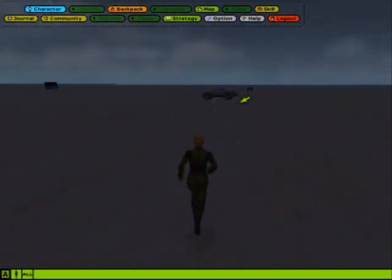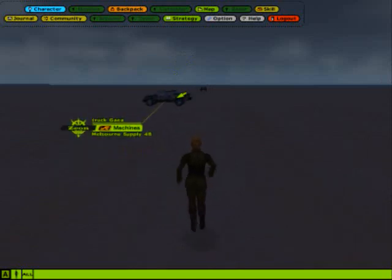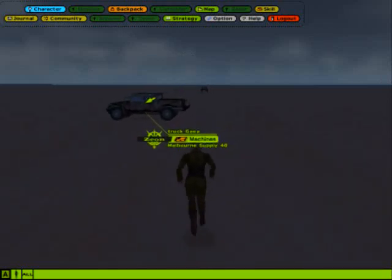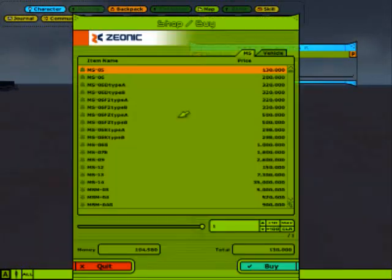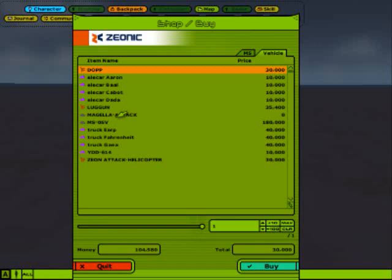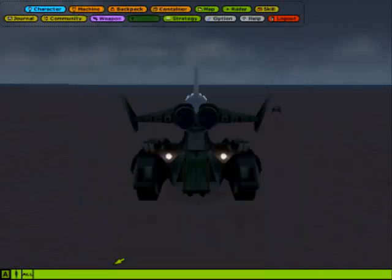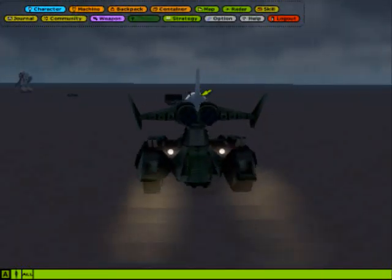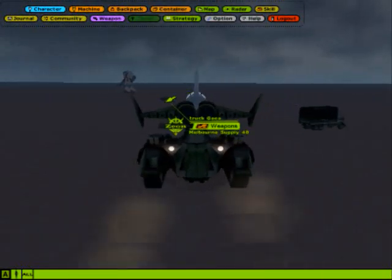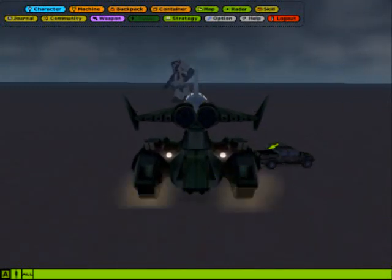There's the hangar, there's machines, and stuff like that. Since we lost our Megillah we have to buy a new one. There's plenty of stuff available. We got a Megillah attack tank, but we're not done yet — we also have to buy the weapon and the ammo for it. So let's go ahead and go to this weapon shop.